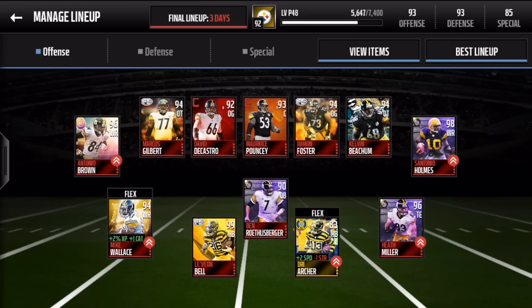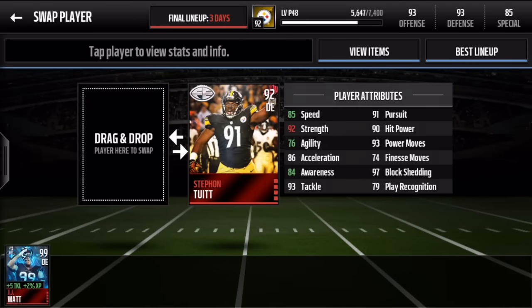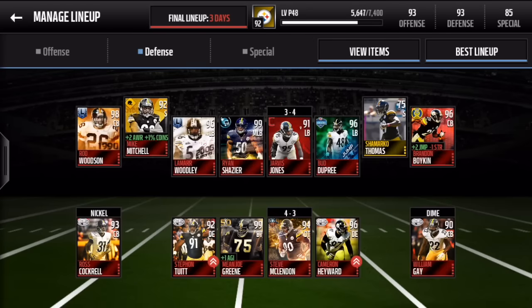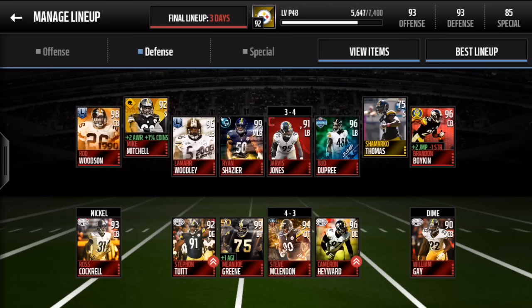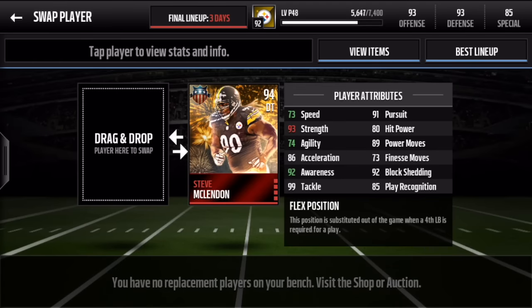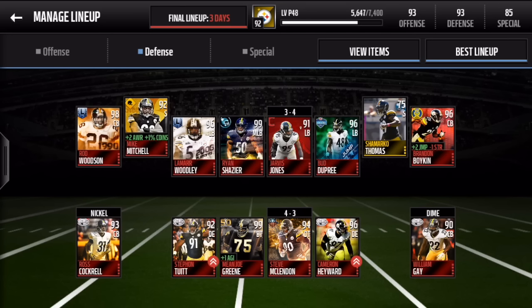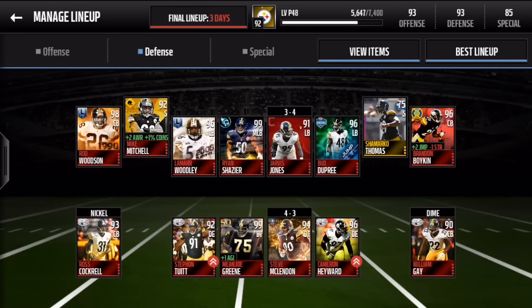Now let's move on to the defense. On the front line we have defensive end Stefan Tuitt Final Edition — a really sweet card. We also have 99 overall Mean Joe Green, what a beast. We also have the Fourth of July Edition Steve McClendon, which is a really cool card, and rounding it out is Final Edition Cameron Hayward at defensive end.